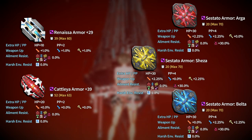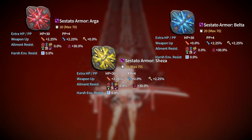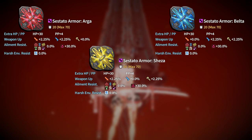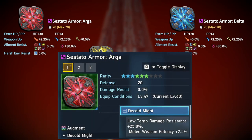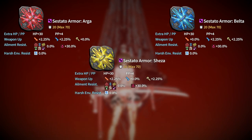At level 47, the Sestado armor — Arga, Shiza, and Belta variants — will become available. These are incredible armors with 2.25% potency in two different potency types, plus HP and PP. You actually get one of each from red boxes in Kavaras — I'll have a link to an image below showing the exact locations of those three red boxes. I highly recommend using the armor you need and selling the other two, as they come equipped with augments called Decold Might, Decold Precision, or Decold Technique, which are quite valuable in the personal shop. With that one Sestado armor from the red box, buy the other two cheaply and you have your armors for the current end game.